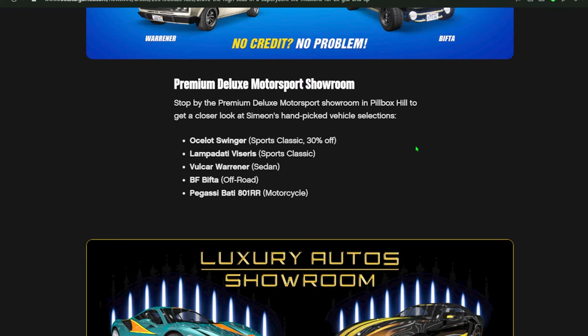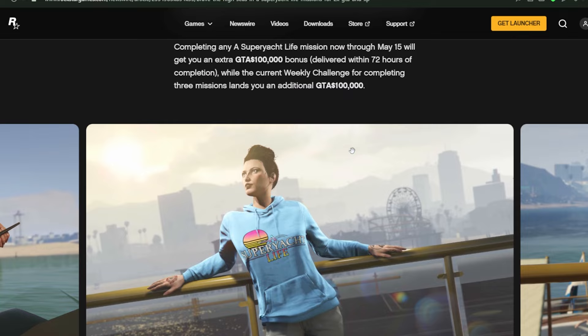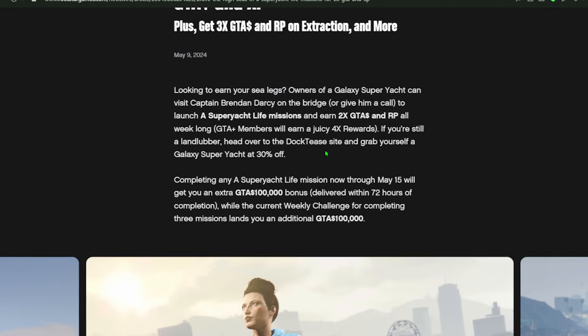For bonuses: if you complete one super yacht mission you're getting an extra $100,000. But here's the kicker — if you complete three of these missions, you get the weekly bonus challenge done and another extra $100,000. So literally doing three missions gets you $200,000 plus whatever the missions give you for double cash and double RP. We've got tutorials coming out for the easiest super yacht life missions to do completely solo.